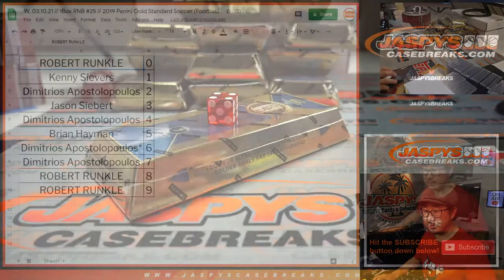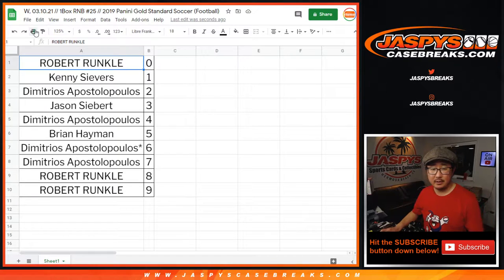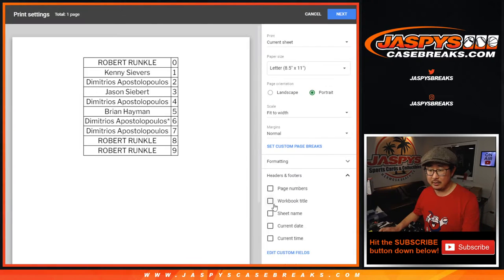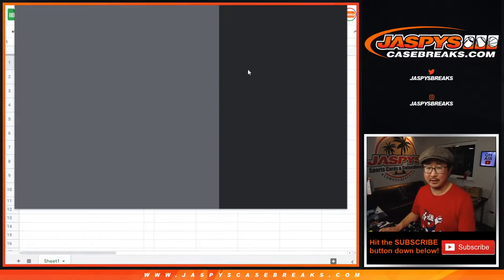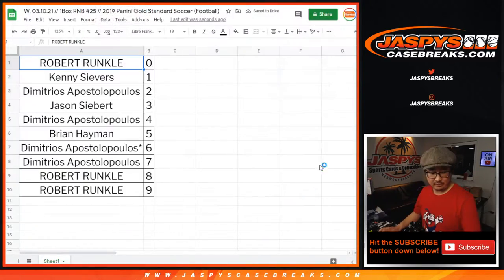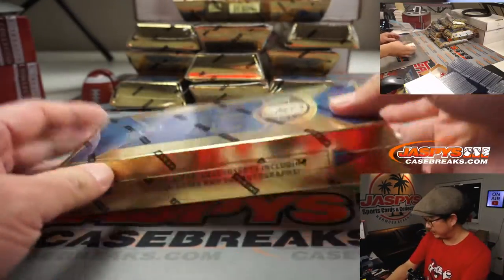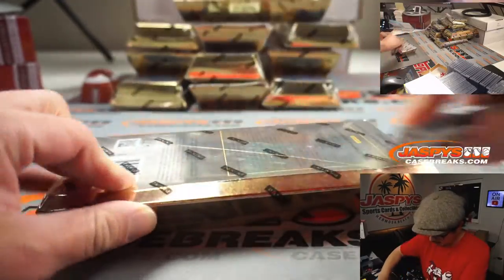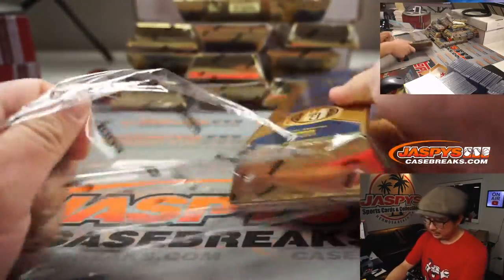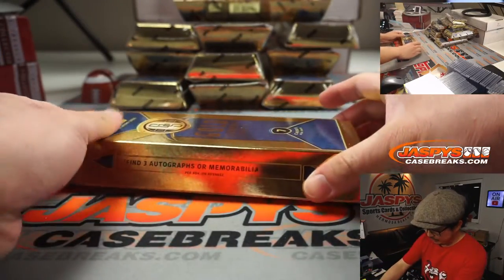No trades, right? It doesn't look like there's any trades, so let's officially close the trade window — type TWC in the chat. And we'll print this list out. Let's see what kind of amazingness we could find inside here. Another one-box break is up on jazbeescasebreaks.com. We got 11 more breaks to do, so get it going. And obviously, if you buy all 10 spots, that'll be a personal box.